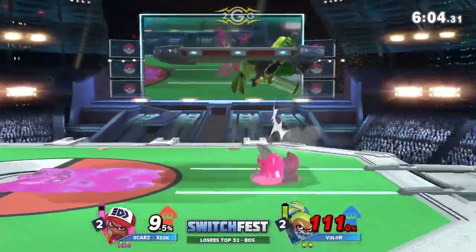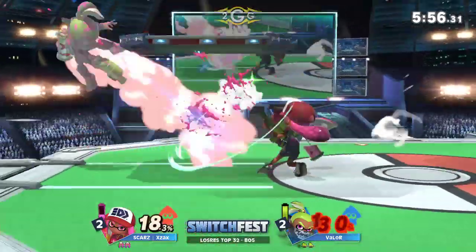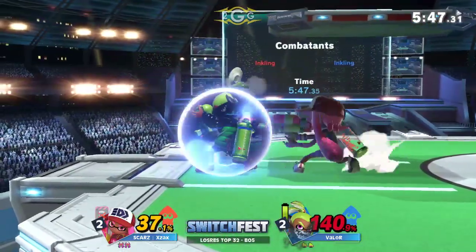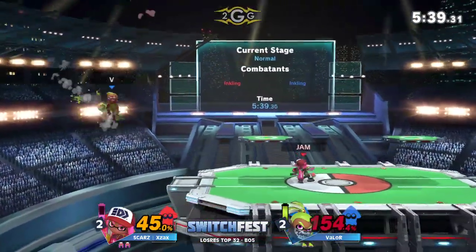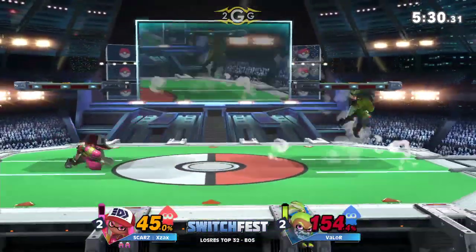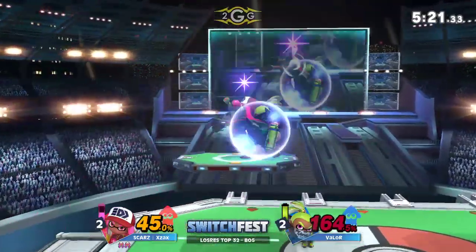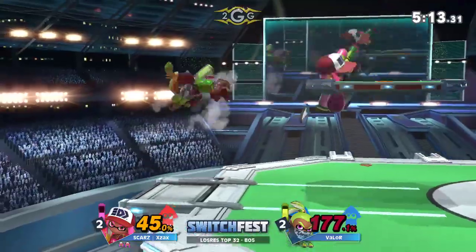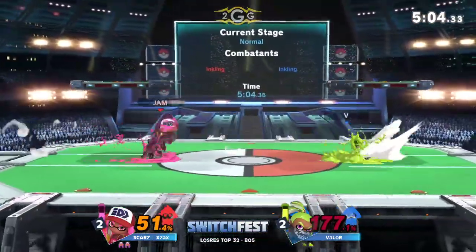X-Ax definitely looking really good. He up-smashes out of shield. Cross-up looking for that down smash — interesting choice. The jab shield pressure is nice. That's definitely what Valor needed — the second time that Valor has landed a back air that should have connected into a grab but whiffed entirely. Really unfortunate for Valor. 154% on the second stock. Both players two stocks apiece — anything can happen. In dittos you have a harder time killing your opponent. In these entire four games we haven't seen a single true up-throw-up-air conversion from either player. That's the patented Inkling combo.